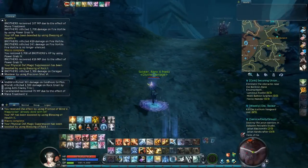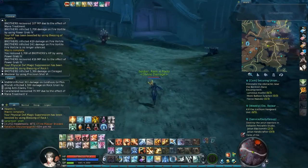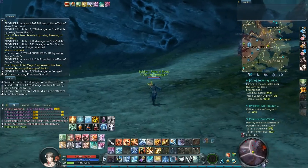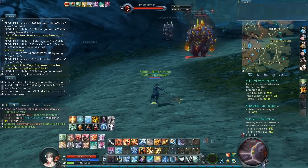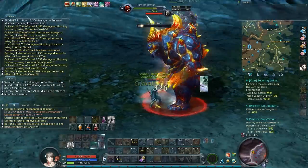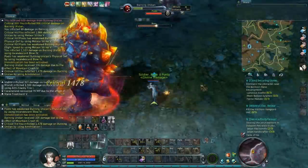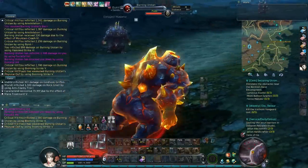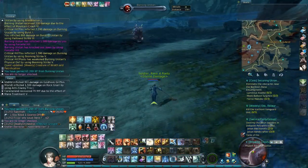Let's see if we can get him. I can't see him right now... there he is. The name is Burning Urstan. Let's go ahead and kill this guy. He's on the ground — okay. Now we can proceed to the next mob.